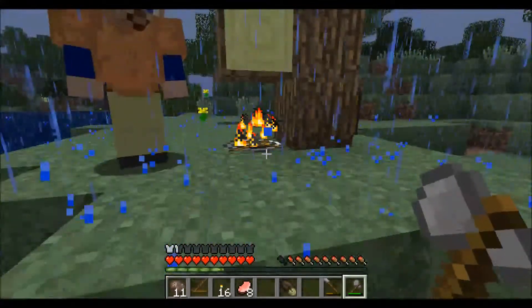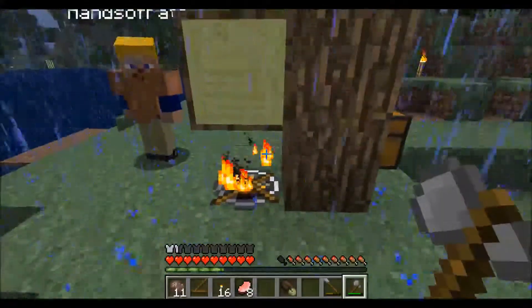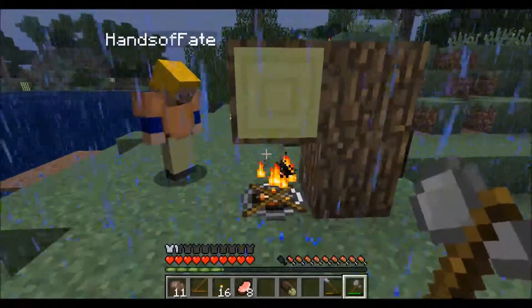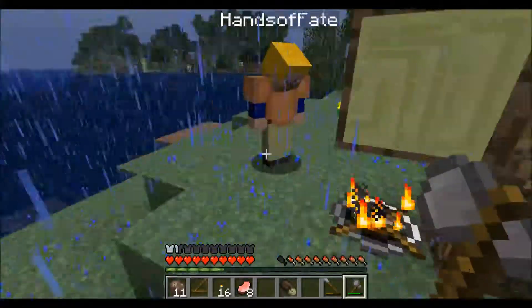If I knock any of these over, the whole thing's going to come down. That's fine, we can leave it there. It won't get as hot with things right around it. You need to keep all the blocks around it clear, and all the blocks above that clear. This doesn't matter for meat and torches and junk, but when we get to the metal it will.